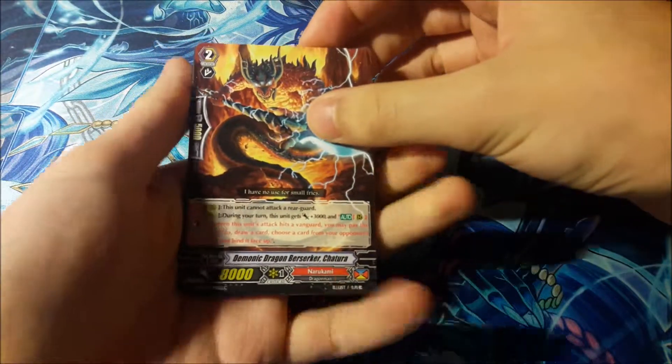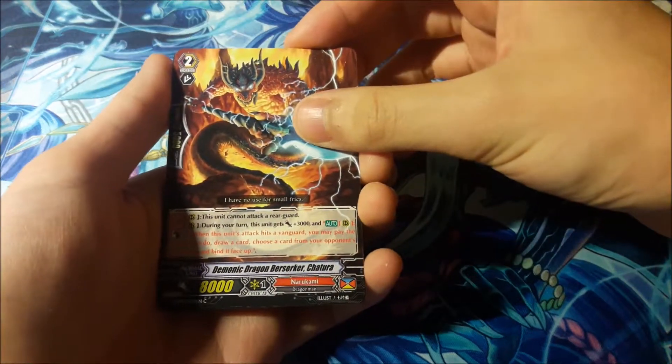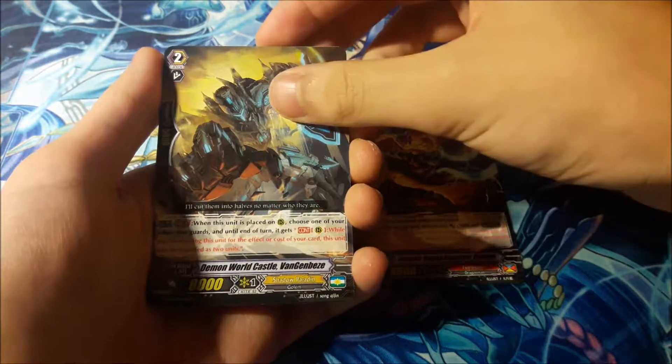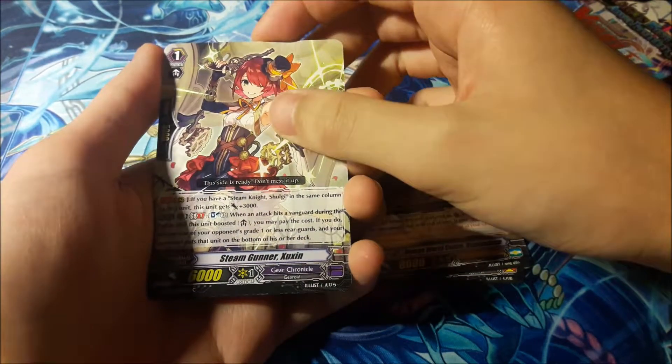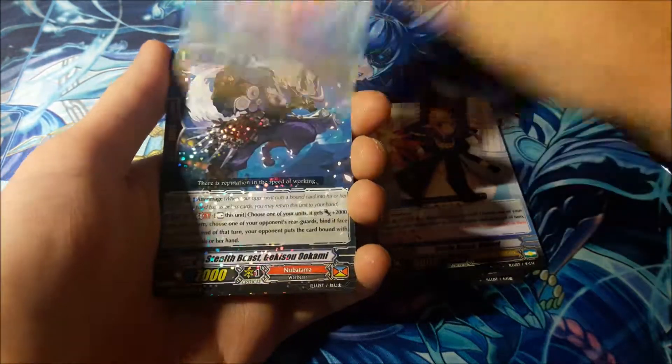So we have Demonic Dragon Merserker, Katura, Demon Worldcaster Van Gibis, Steam Gunner Zukin, Battle Sister Kifri, Radicator, Drag Phoenix.